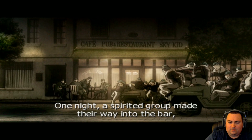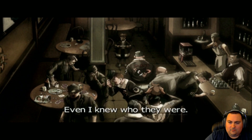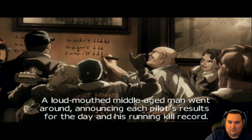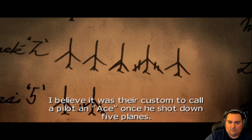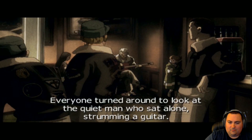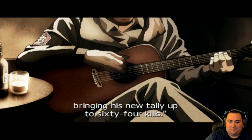One night, a spirited group made their way up the boat, chased out the sullen army grunts, and commandeered the place. Even I knew who they were — the patch on their sleeve was the mark of the proud Air Force. A loud-mouthed, middle-aged man went around announcing each pilot's results for the day and his running kill record. For those who exceeded five kills, a thorough toasting and soaking followed. I believe it was their custom to call a pilot an ace once he shot down five planes. After completing the day's review, the squadron agent went on to announce: 'And now, for our leader's results' — everyone turned around to look at the quiet man who sat alone, strumming a guitar. Our Yellow 13 bagged three more today, bringing his new tally up to 64 kills.